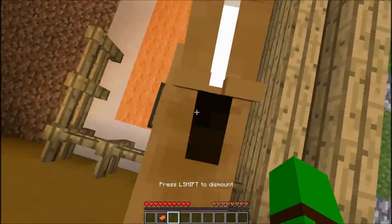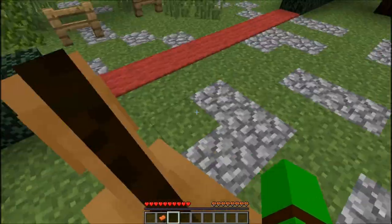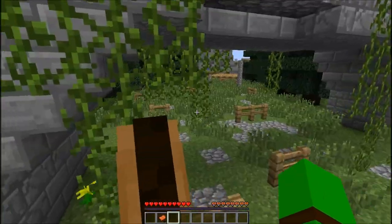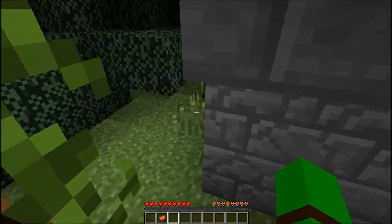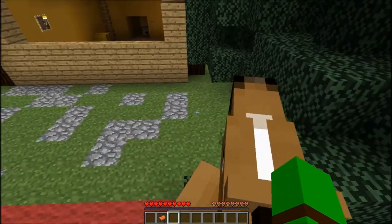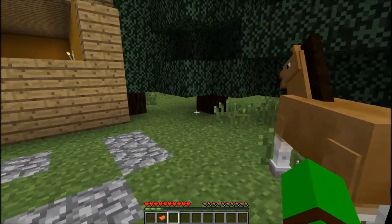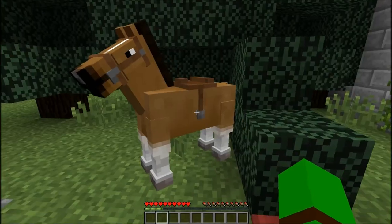Oh shit - oh shit! He got out of his saddle. Get the fuck over here, piece of shit! Am I riding him? I think it was left shift to dismount. Alright, let's see - put his saddle on him. There you go.